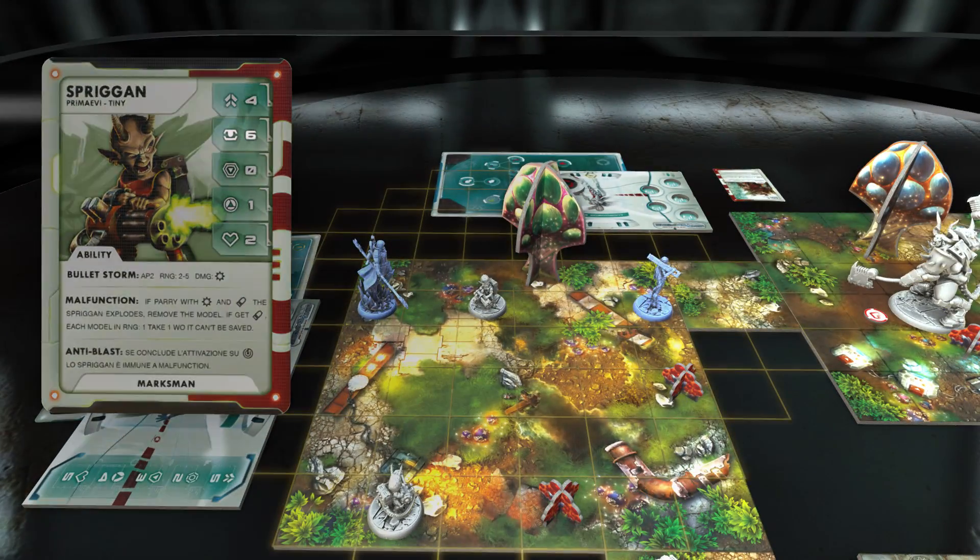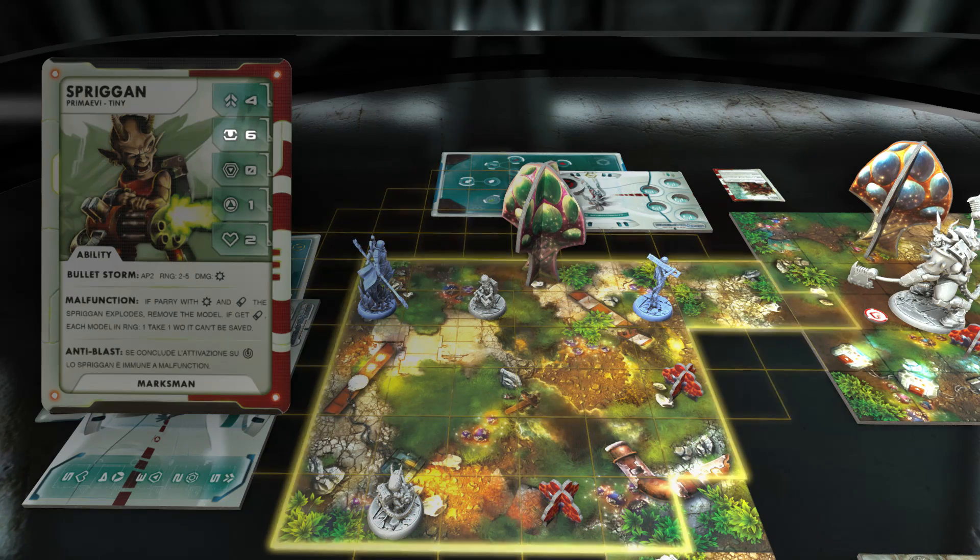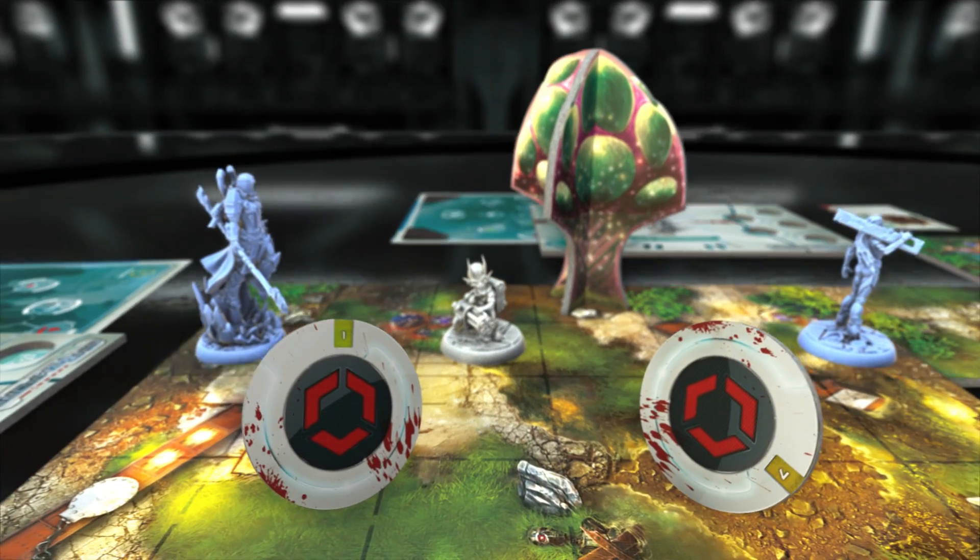When an enemy is activated, they must look for targets in their control area, selecting the one with the highest threat value on the perillium.